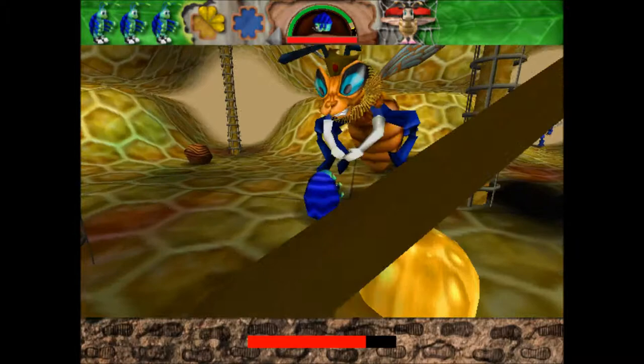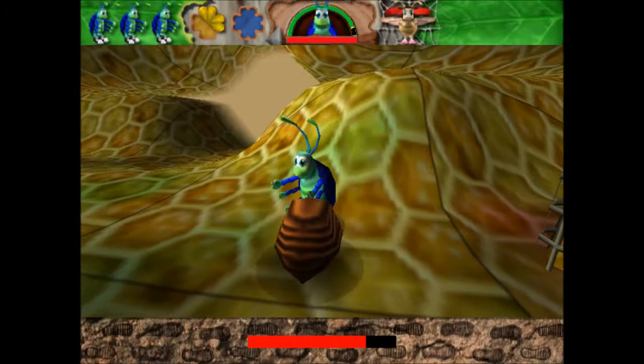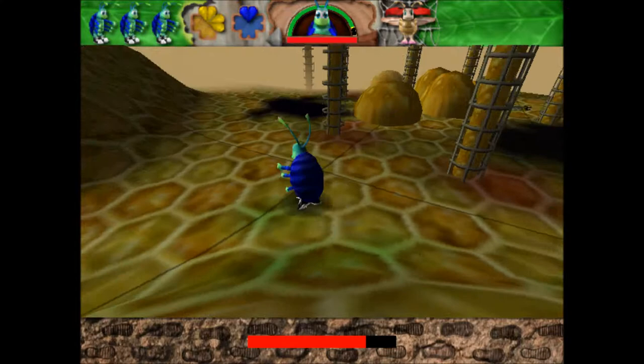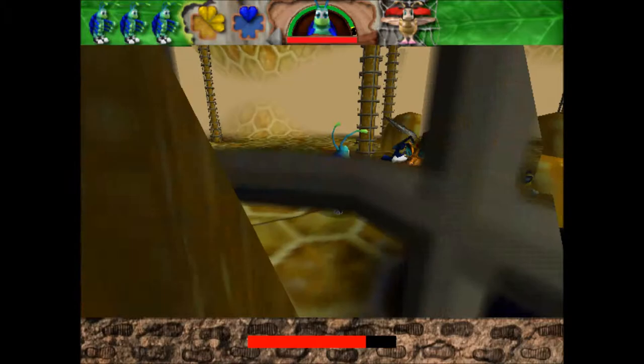So I'm going to get her health down as much as possible right now. This honey is so annoying — I can't get at her at all while she's covered in honey. That's why I was trying to get her right away. And the blue clovers in this particular level are the only way you get any points, so I'm going to be trying to get all of them right away, just so that I know I'll get some points for this.